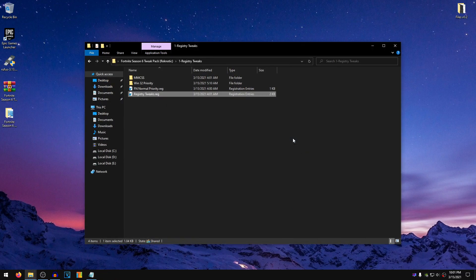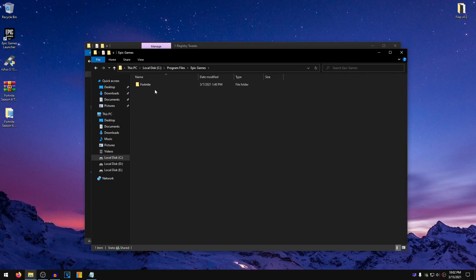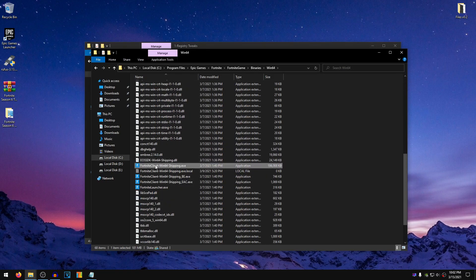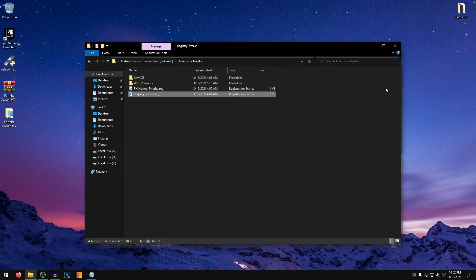We have actually disabled the Full Screen Optimization Globally, but it is always a good idea to make sure that the Full Screen Optimization is disabled on your game launcher as well. In order to do that, go ahead and open up This PC, then go to the drive where you have installed Fortnite. For me, it's C > Program Files > Epic Games > Fortnite > Fortnite Game > Binaries > Win64. Scroll down to the first FortniteClient-Win64-Shipping.exe file — it also has the largest file size. Right-click on it, click Properties, go to the Compatibility tab, make sure that Disable Full Screen Optimization is checked, change HiDPI settings, set it to Application, OK, Apply, OK, and now you can close out of this.